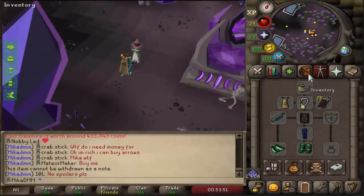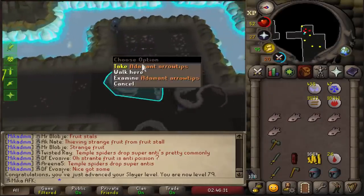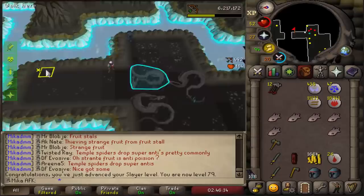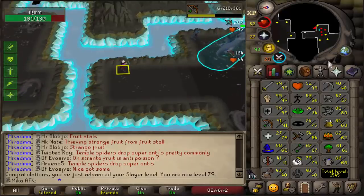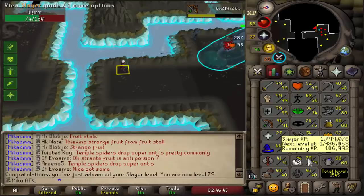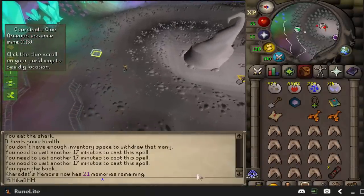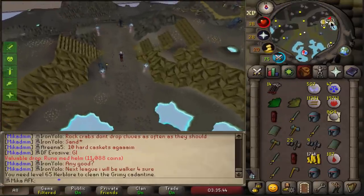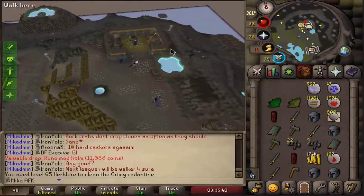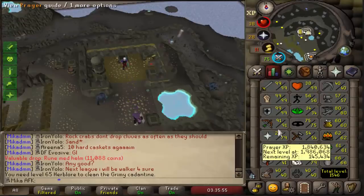We ended up getting a bit of food so I have manta rays now. I ended up alching all my dragon stuff and got 500k, so at least we can buy more arrows. We just reached 79 slayer on our AFK account and this task is really good — I'll probably stay here all the way until 85. I'm getting so much prayer XP, slayer XP, and range XP. I also have a chance at a dragon sword, which will be nice for going for that whip. Also got 79 prayer, getting 2k XP per bone.